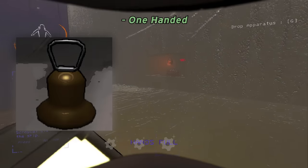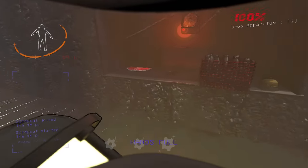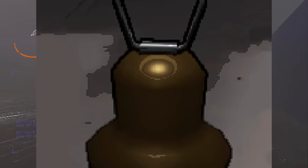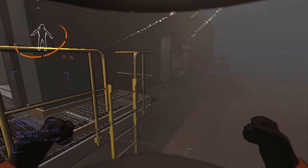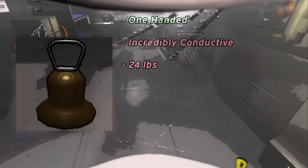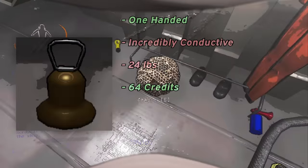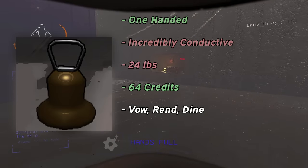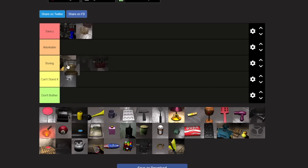Brass bells are a one-handed item that are one of the most conductive in the game, making them an absolute must-have for Stormy Moons — if you find them on Stormy Moons, keep them, bring them outside, hold them up in the air. All jokes aside, they're super heavy, weighing 24 pounds, but they're worth almost as much as the apparatus at 64 credits, which for being a one-handed item isn't all that bad. They're common on Vow, Rend, and Dine. Since you shouldn't be going on Stormy Moons anyways, I'll rank Brass bells at a high B tier, just because of how heavy they are.